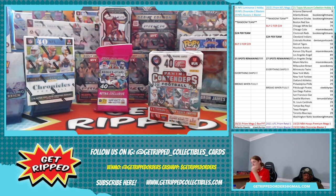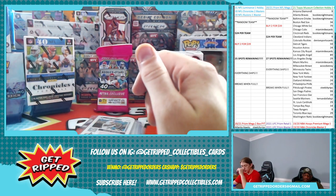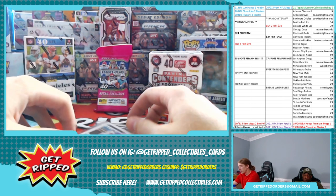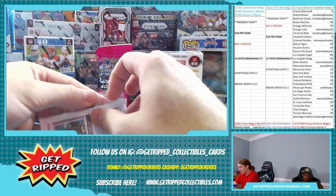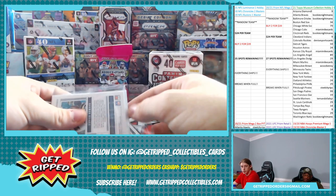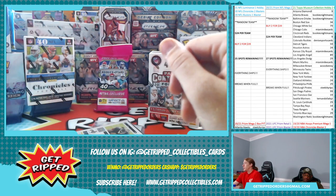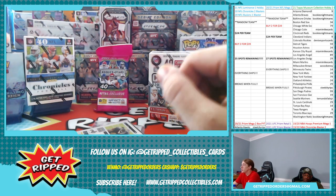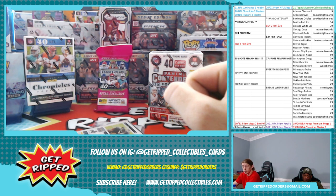We're doing another support of the industry break — we're just going to open some breaks that we've gotten here at Get Ripped from some other breakers and just kind of share with y'all what we got, see if we got anything cool while we're waiting for some of these breaks to fill up. On the screen you can see we got a Luminance Hobby, two Chronicles blasters, and an Illusions blaster — it's all in one break.